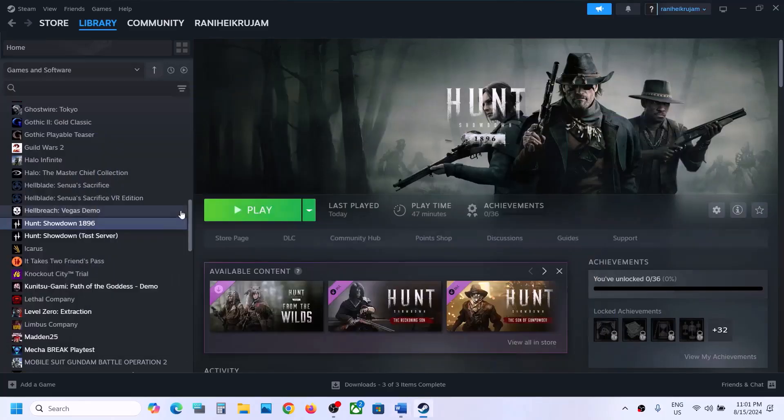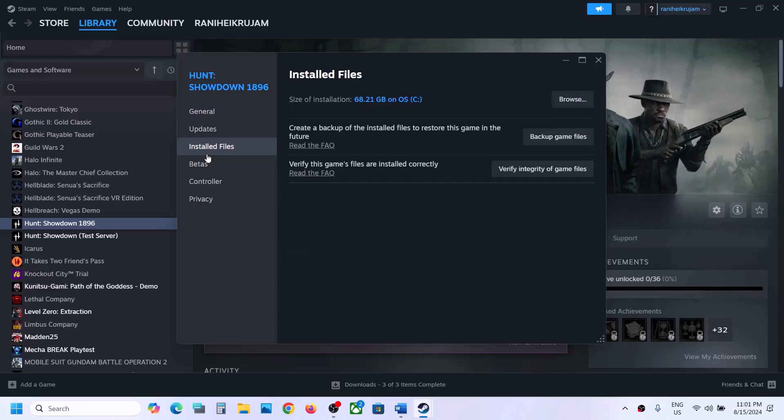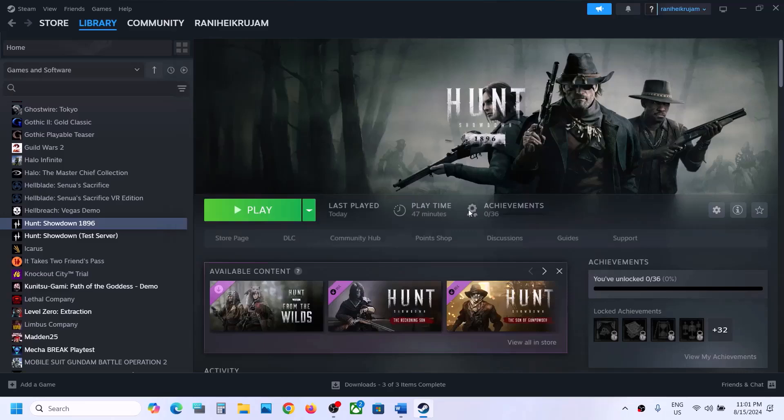The next step is to verify the game files. Make a right click on the game, select Properties, go to the Install Files tab, and then click on Verify Integrity of Game Files. Once the verification is 100% complete, you can launch the game and then check.